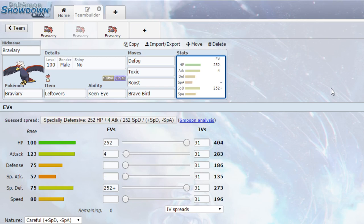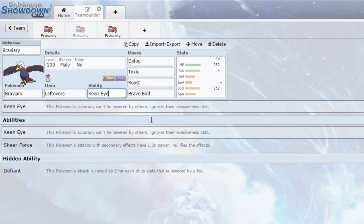Toxic is there to start racking up damage on different Pokemon and really prevent any sweepers from setting up, or if they do set up, prevent them from being around for too long. You've got Roost to allow yourself to heal up, and then Brave Bird as your reliable STAB move. With Roost being able to heal yourself up, the recoil from Brave Bird isn't as much of a concern. You could go for Rock Head here...